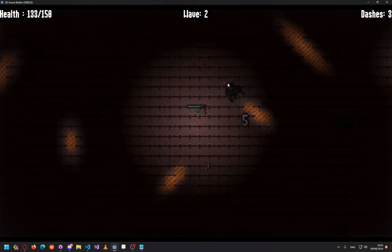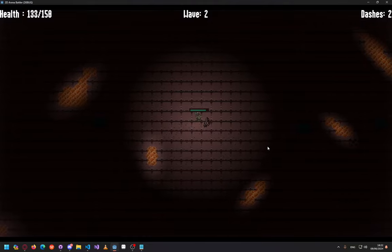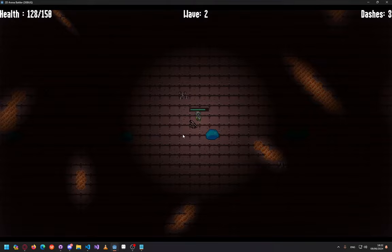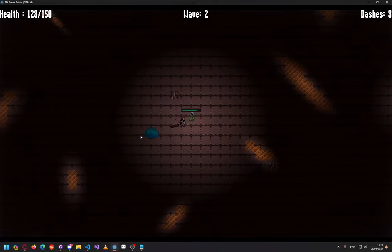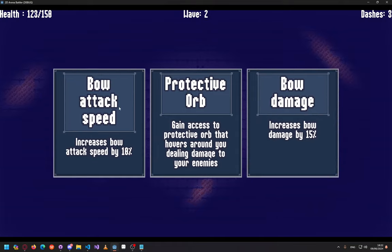For example, this is a mad cow that just rushes into you, and you have dashes. I'm planning on having dash upgrades — also something like a blink, or leaving behind magma, or things like that.